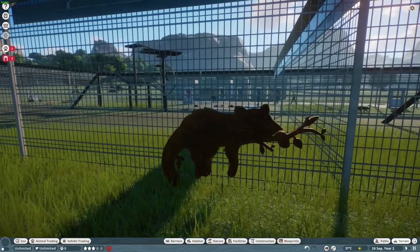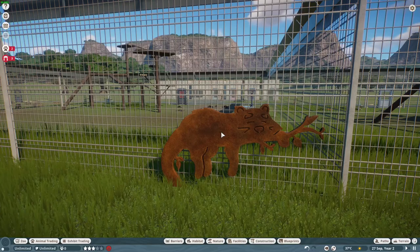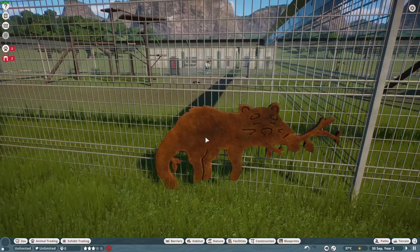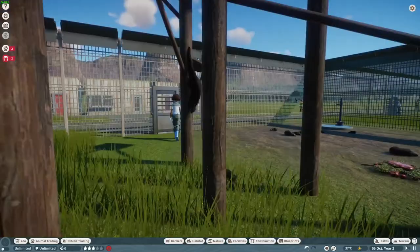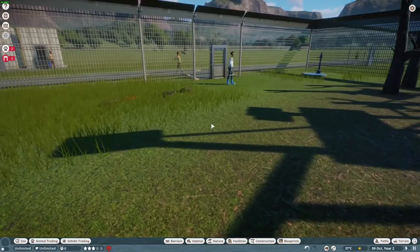We do have a sign for the binturong. The signage in this pack is a little bit hit or miss — this one in my opinion is a miss. I don't know what happened with the binturong sign, it just didn't get as much attention as the rest of the animals. Kind of a weird janky sign that doesn't really fit with everything else, but hey we got a sign. Our decrepit bear-cat, grumpy old man of the forest, is in game and it's awesome — they really did work on the climbing animations, it's fantastic.